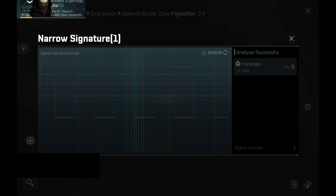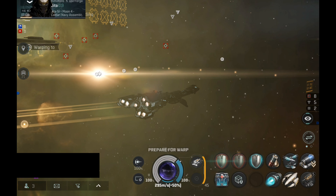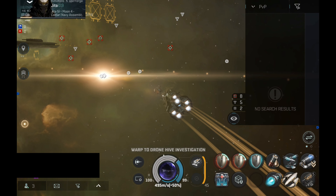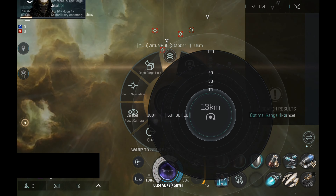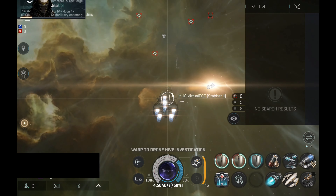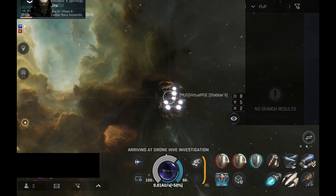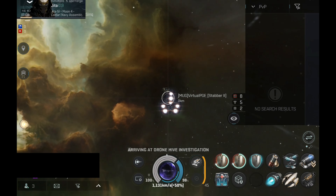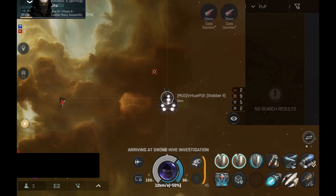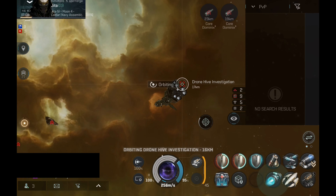I left the system, waited for a couple of minutes, then warped back — still using the same build. We have two ships in local: one Oracle and the battlecruiser I'm going to engage. The Oracle is at the gate and seems to be AFK. Also looks like the battlecruiser is looting the wrecks as they clear the mission.